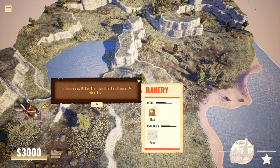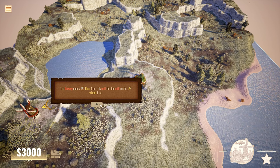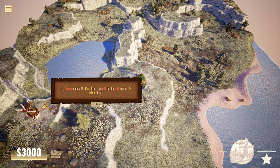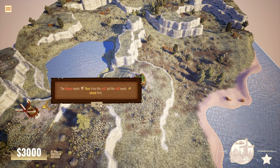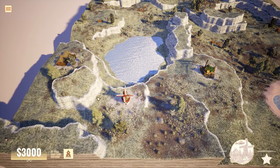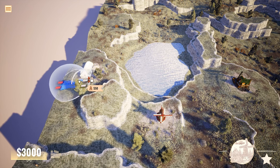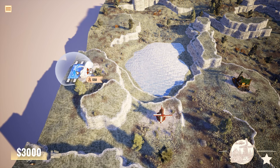So this is a bakery — the bakery needs flour from this mill, but the mill needs wheat first. Previously we just went from wheat field to the mill, but now we need to do wheat field → mill → bakery. There's a bit of a factory-type chain to it. So we want to build a station here by the wheat field.